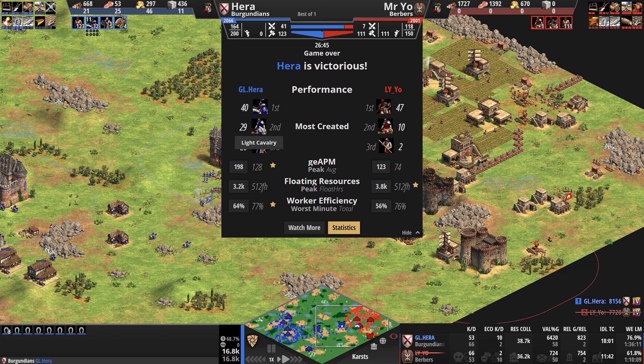Looking at the final stats: Paladins vs Camel Archers, light cavalry vs light cavalry — really just a few scouts early and a few light cavalry at the end for Hera. 20 monks — we'll see how many conversions Hera got with 20 monks, because that's 2,000 gold. Dipping below and then above 200 APM right towards the end of the game, Mysterio in the middle.